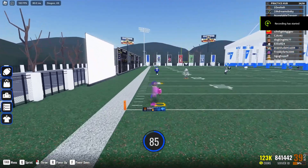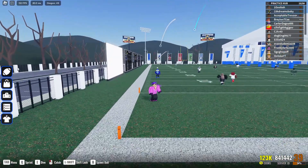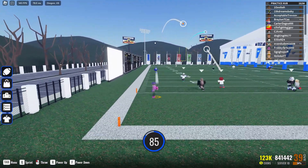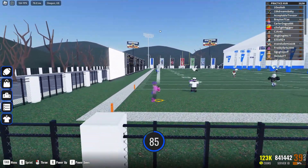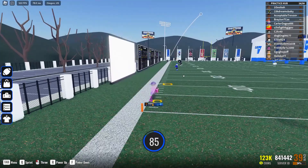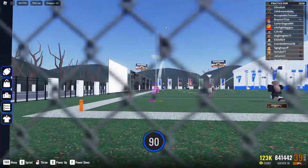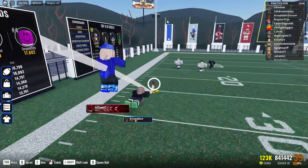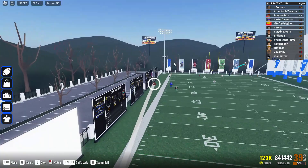We're going to start with throwing range and power. For short balls, throw at 85 power — zoom out and click above the receiver's head. For mid-range balls that aren't too far, zoom out, look down a little, and throw. For balls up the middle, up your power to 90, look down, and zoom out.